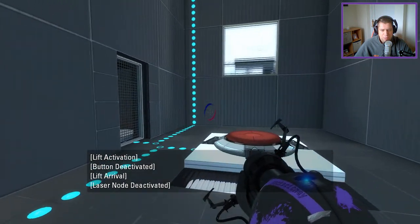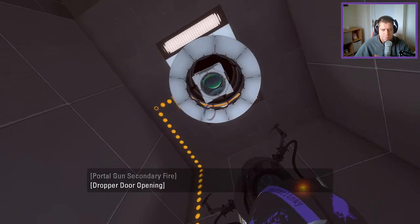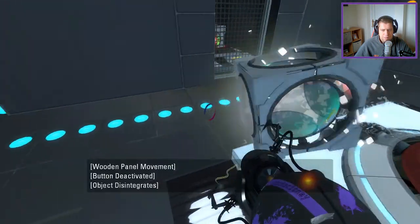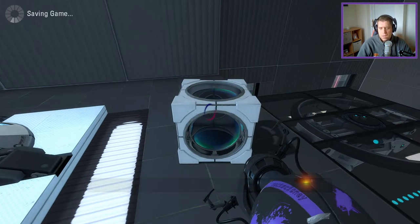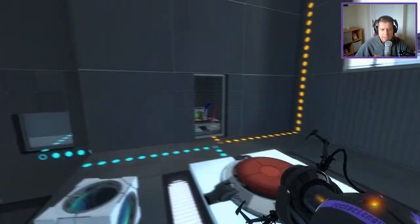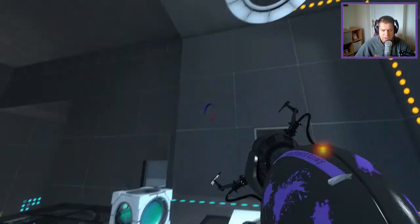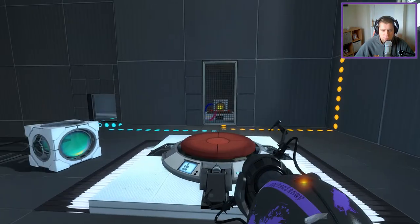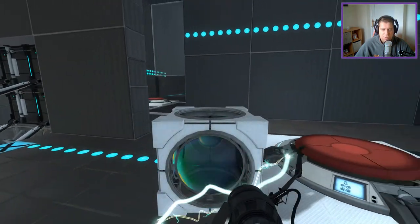And then we're going to go up to the top. We'll stand on this button, and that gives us another cube. So that's going to be worth saving over. One thing which would have been nice on this — Paper, if you don't mind me saying — is different colored cubes, just so we can differentiate between the two.